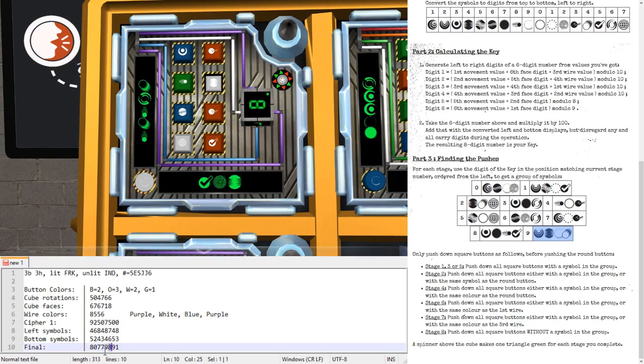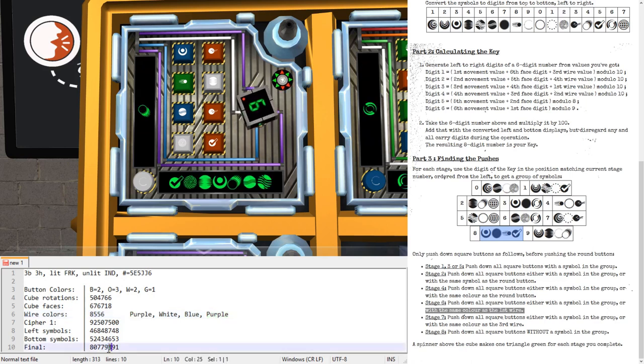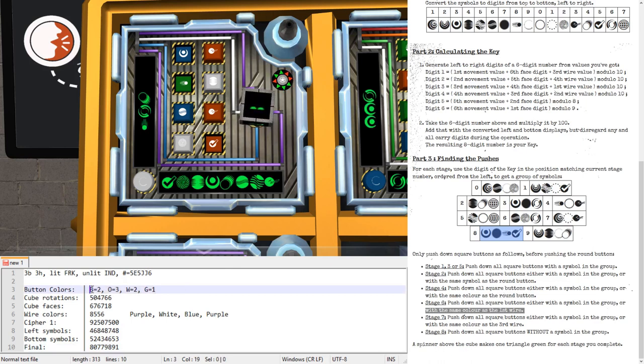In stage six with digit eight — that group is Pluto, Eclipse, Fireball, and Checkmark. In stage six there's an extra rule: also press all buttons with the same color as the first wire, which is purple. So press all Plutos — we have one; all Eclipses — none; all Fireballs — press it; all Checkmarks — press it; and all purple buttons — we have none. You could just tell the diffuser 'all purples' and they won't press any since there aren't any.